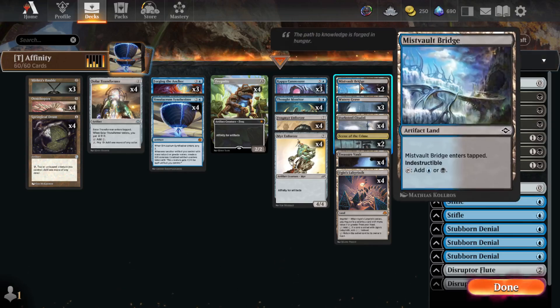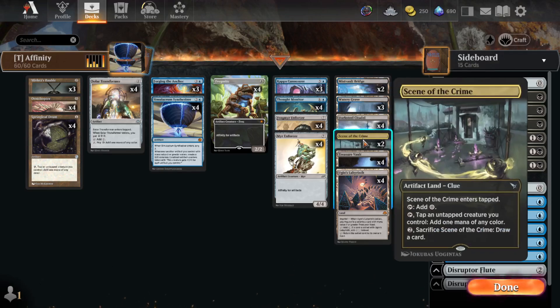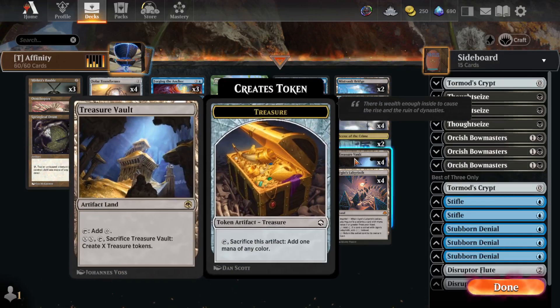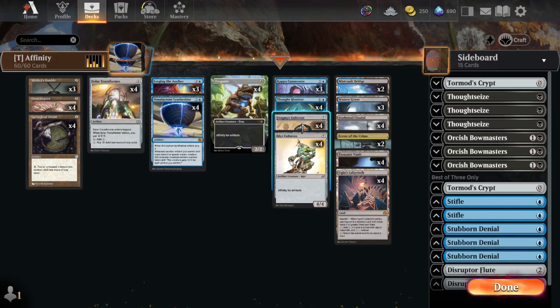We've got 2 Mistvault Bridge, 3 Watery Grave, 4 Darksteel Citadel, 2 Scene of the Crime, 4 Treasure Vault, and 4 Ugin's Labyrinth. That plays really well with our 8 copies of, basically, Myr Enforcer.